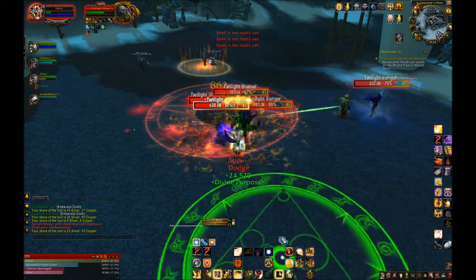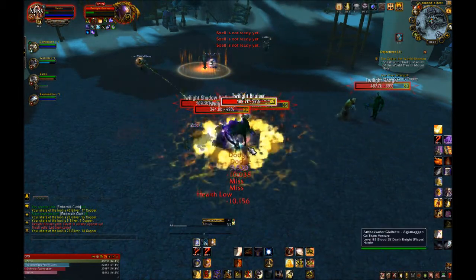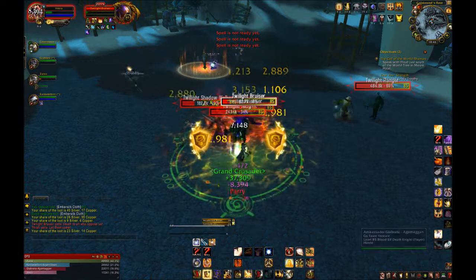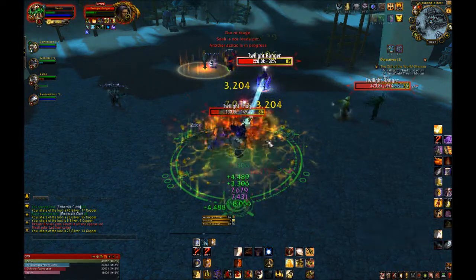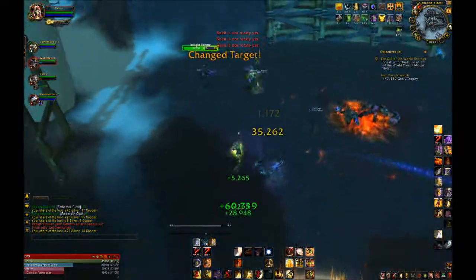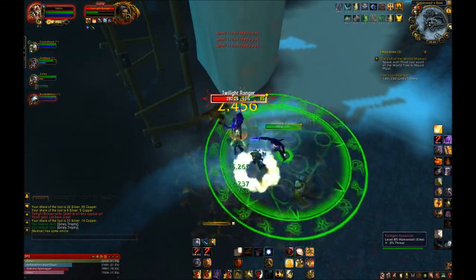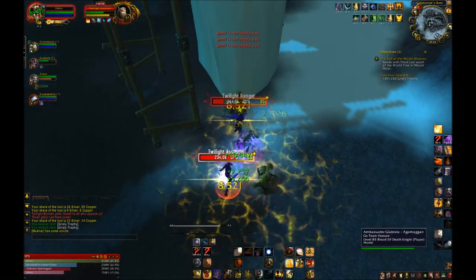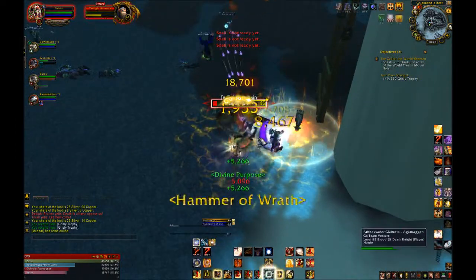Let's cover Paladin Hand spells. First up is Hand of Protection, also known as Bubble. Hand of Protection will put an invincibility bubble on any ally preventing physical damage for a few seconds, but stopping them from doing any physical damage. You should definitely use this on healers and casters if you can, because they can continue doing their job. Do not use this on yourself ever.